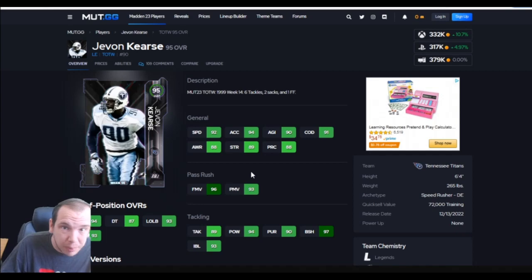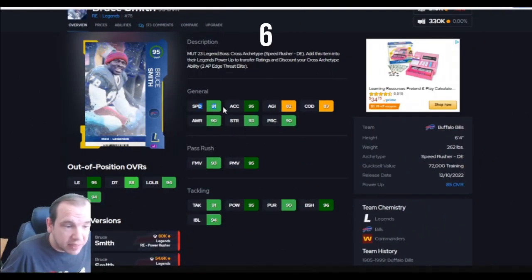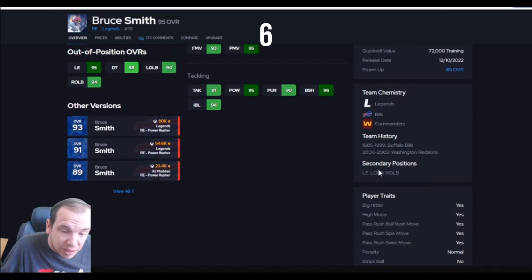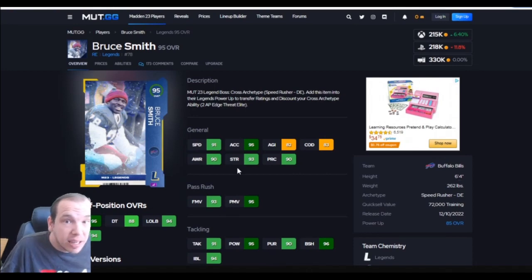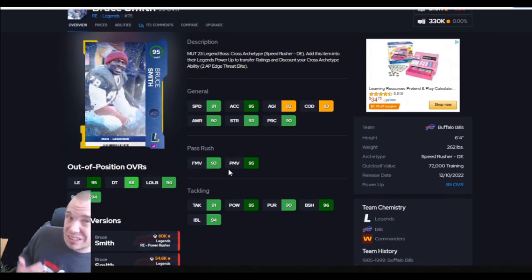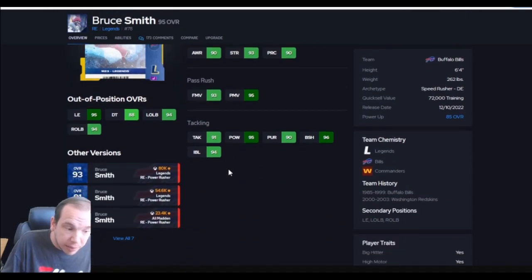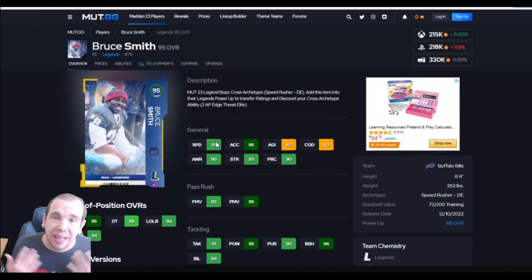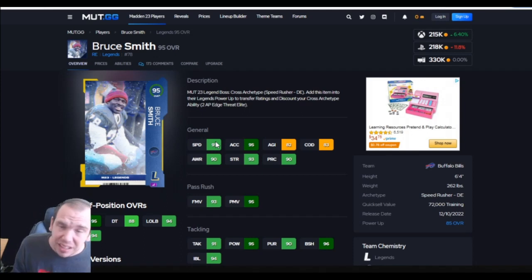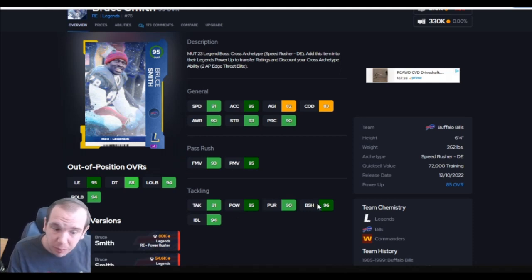The next guy on the list at number 6 is Bruce Smith. 91 speed, 95 accel, 93 strength — you can feel his strength. You can move this guy to DE tackle and put him in the middle, and this guy eats. He's 262 pounds but he plays like 300. He's not the best off the edge because of his speed, but he's still relevant at 200-220k. You do have to power this card up to make him relevant — if you get him bare bones you're getting nothing, so be ready to invest more than 220k. This card is going to be relevant for a while. Get Bruce for the inside, get Kirst for the outside.